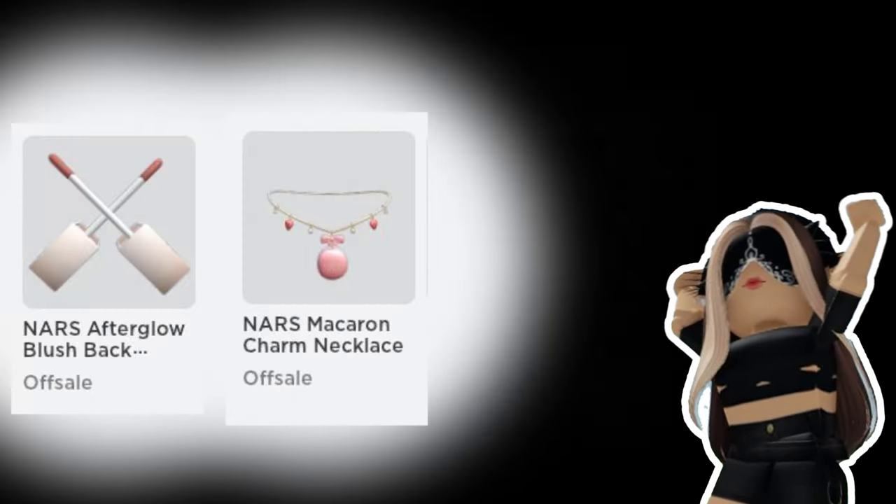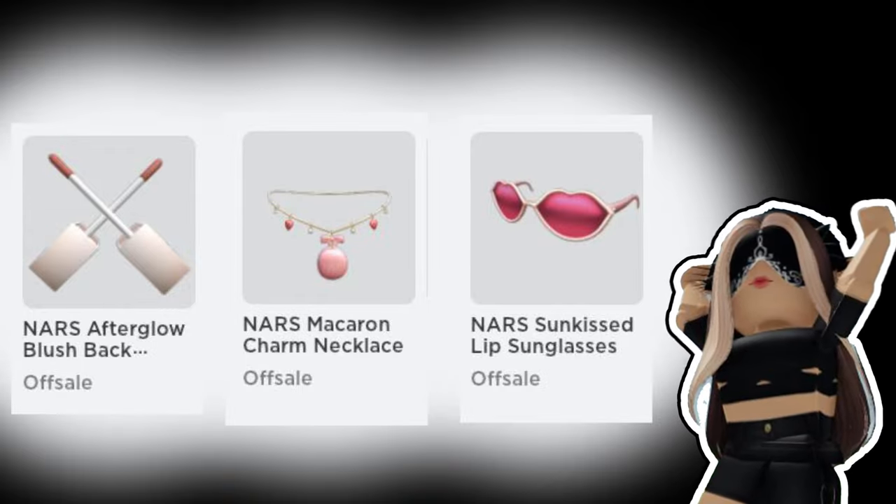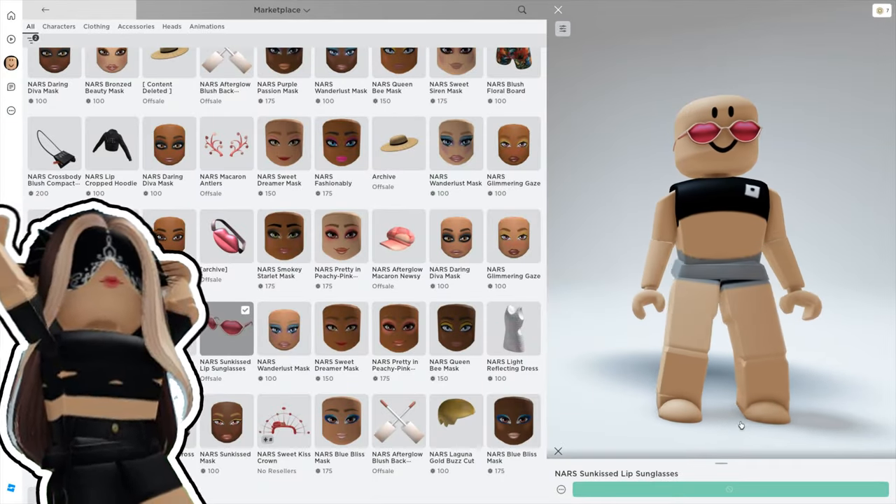Here we have at least 3 free items: the Nars Afterclaw Plush Backpack, Nars Sunkey Slips and Glasses, and Nars Macaron Charmy Necklace. You can take a look at these items on the screen.